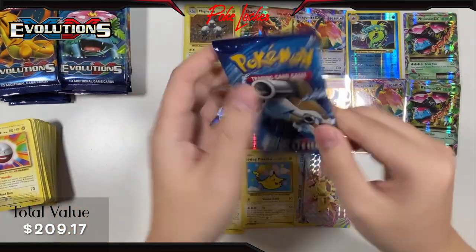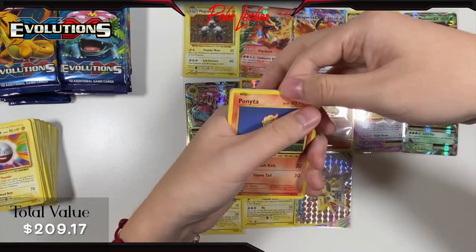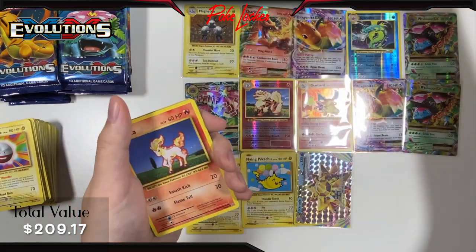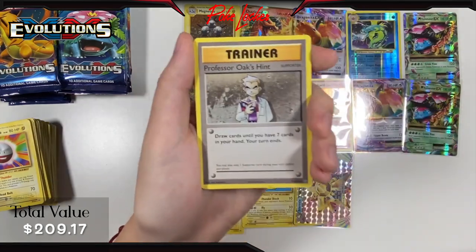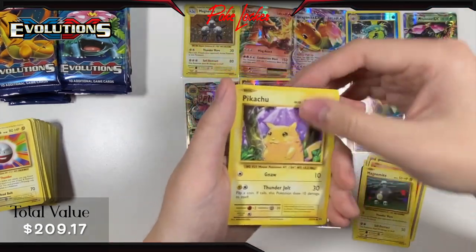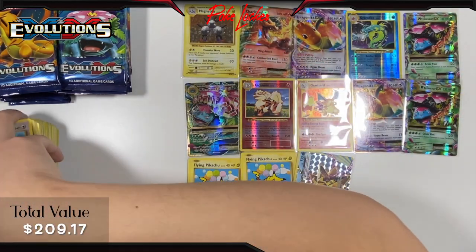Pack 15 — Blastoise pack on the front: This one's like upside down, the code card came out weird. We know there's no big hit in here with the green code card. Anyways, Professor Oak's Hint, Nidorino, Super Potion, Ponyta, Magnemite, Pikachu, Machop, Weedle, Reverse Holo Magikarp, and a Farfetch'd non-holo. Nothing out of that pack.